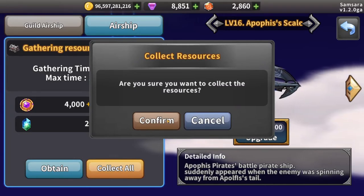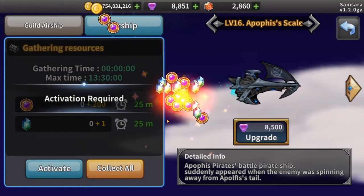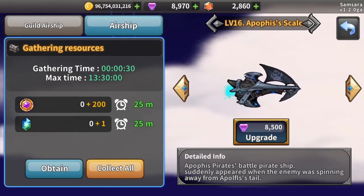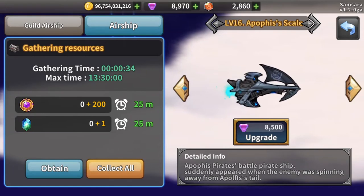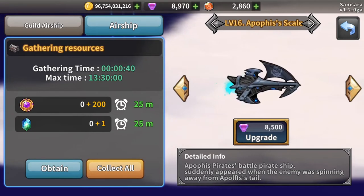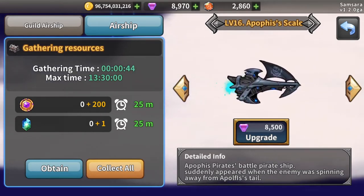Clicking the collect all button will collect resources from all of your airships and reactivate the collection. Each airship has a maximum gathering time, a gathering rate, and a quantity of resources that will be gathered. Upgrading the airships can increase the number of resources gathered each cycle, increase the maximum gathering time, reduce the duration for each gather cycle, or some combination of these.